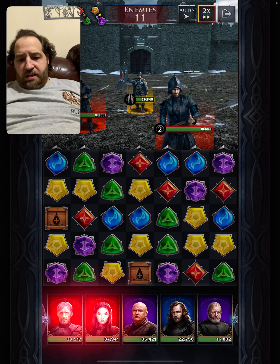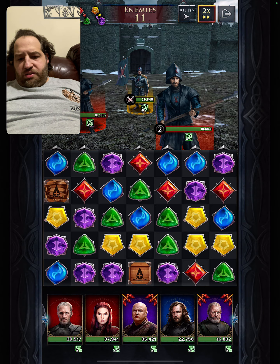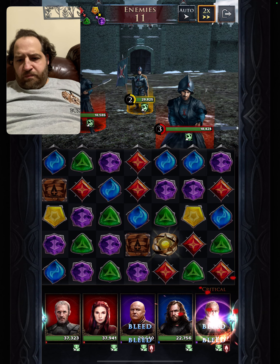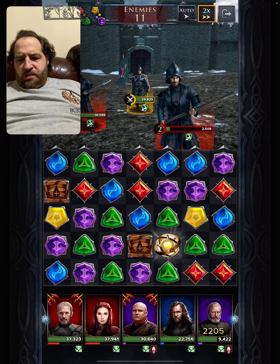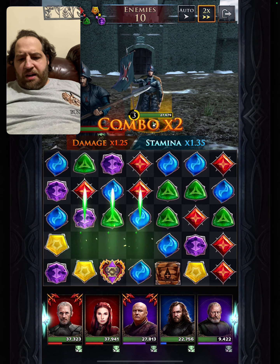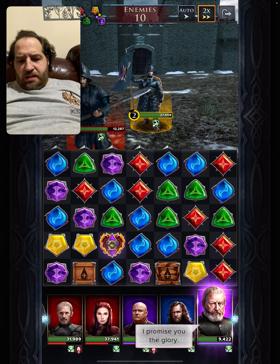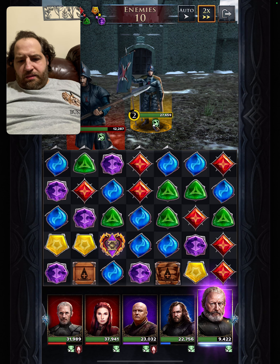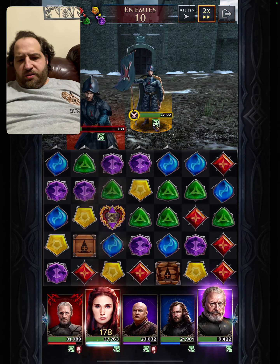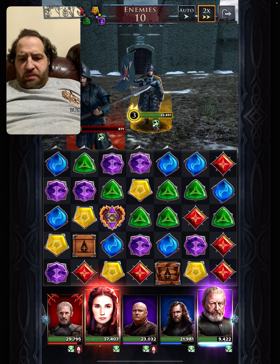We're up to number 19 right now and we got a shitty board. Oh man, that's bad. You're going to have to replay levels if you don't get a good board. Let's try to make some action going. We want to match red — there's not enough of those on the board. Let's kill him off. Now we can create our attack power up. There's a lot going on. Stannis is bleeding. There's 10 enemies on this.